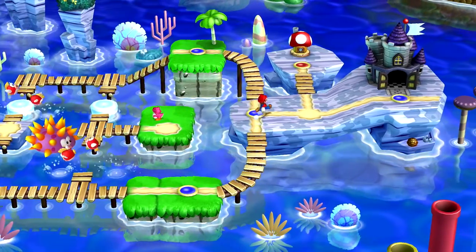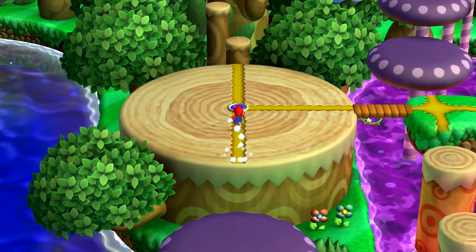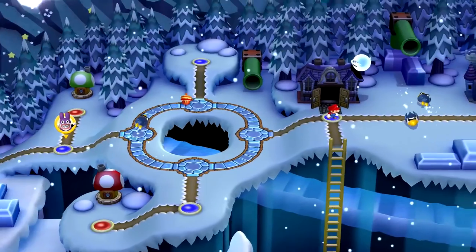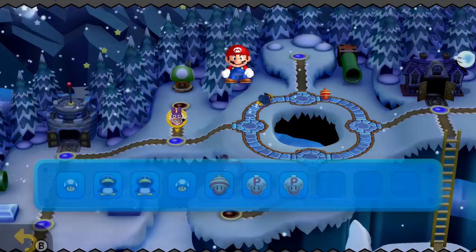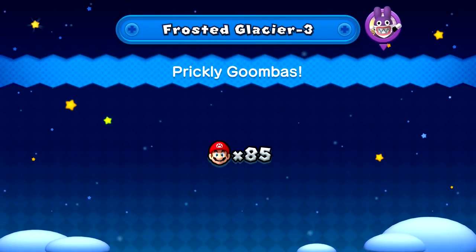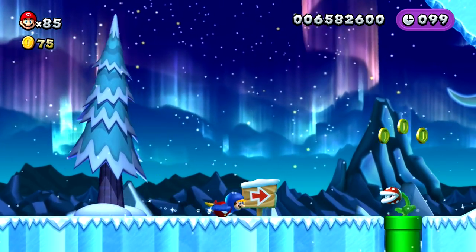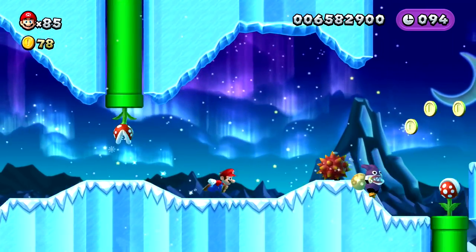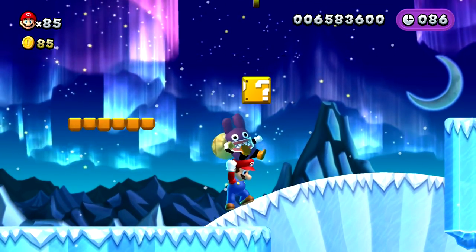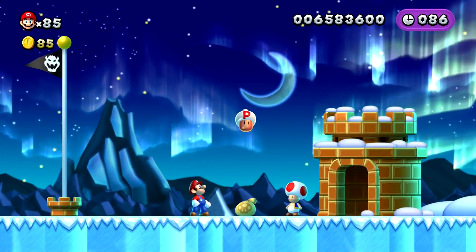We get a second squirrel suit and can move on to the next world - Frosted Glacier. Since we're in an icy area, let's try the penguin suit. It's such a beloved item. Frosted Glacier 3, Prickly Goombas featuring Nabbit, and I don't have any ice traction problems this time. Nice catch right in between the platform and the block - only 14 seconds on that one! We're going to have an inventory full of these things soon enough.